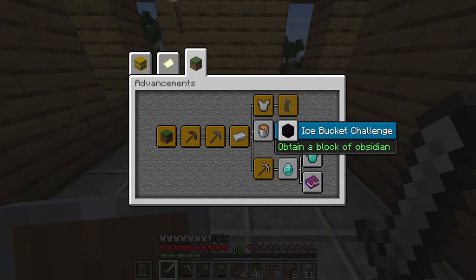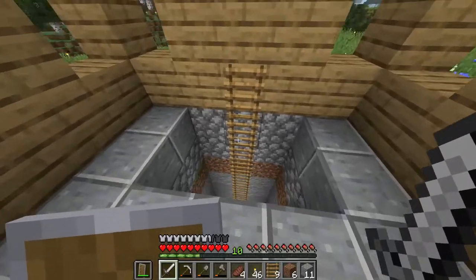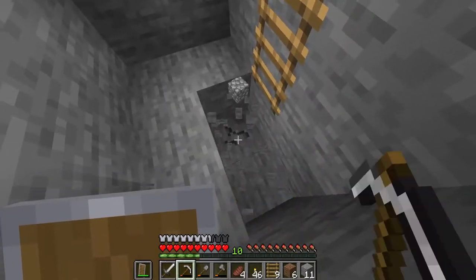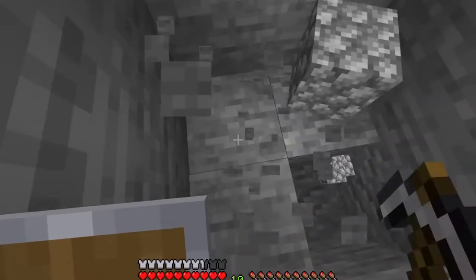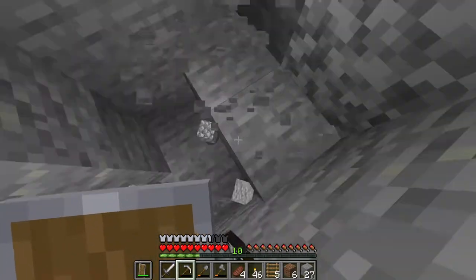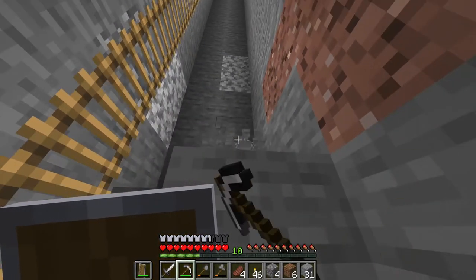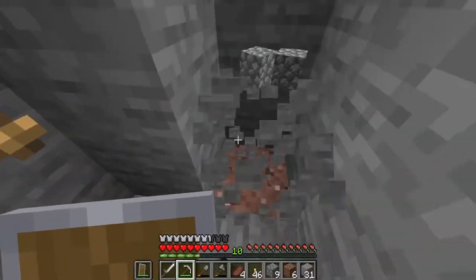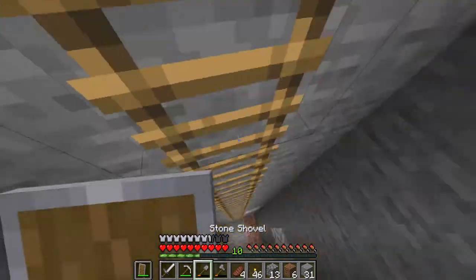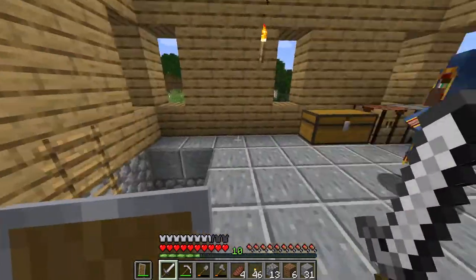We've already got syrup. Probably getting hot stuff and ice bucket challenge would be better. To get the ice bucket challenge you need obsidian, and you need a diamond pickaxe to mine it — or actually you just need to get obsidian whether it be from a chest or mined in general. I'm officially out of ladders. I've got two options: I can go back up and get some wood to make more ladders, or I can just make a staircase going down. I'm at Y49 — still got a long way to go.